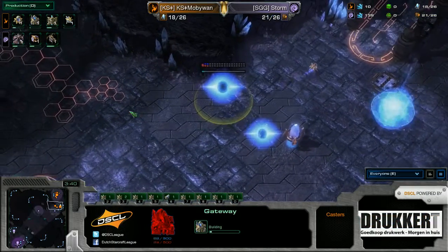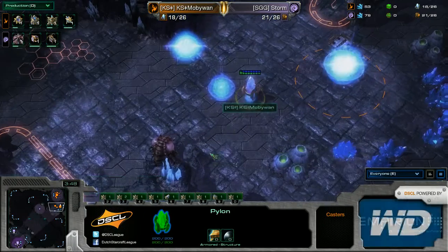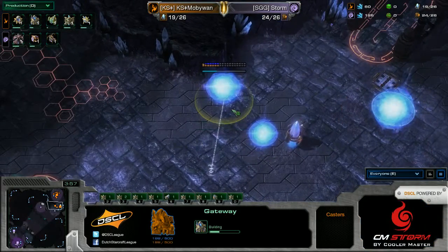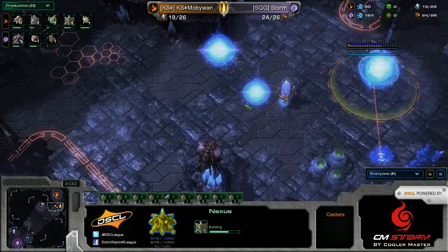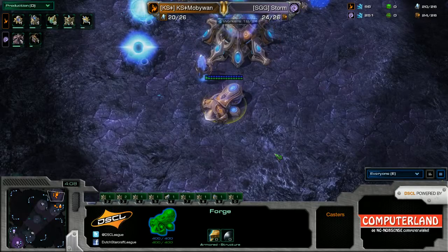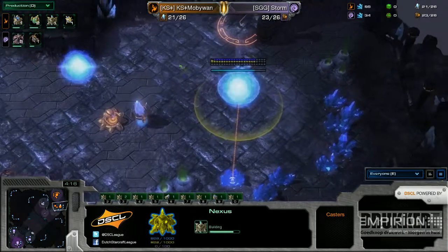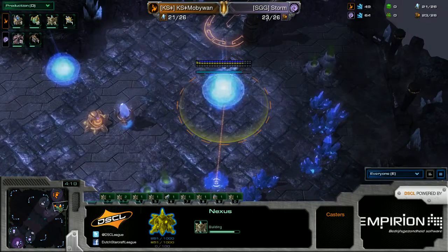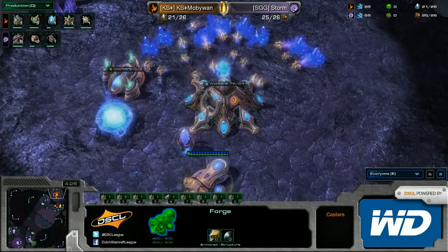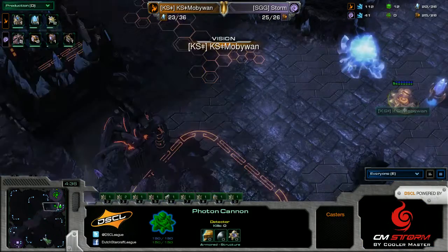We do have the gateway finally going down. The disadvantage of this build is that by having to place that second pylon because you need that cannon in the wall, you delay your gateway a little bit. The reason you do this is that it's easier to hold off six pools, ten pools, and all that when you have your forge in base — you don't have to give it up even if you lose your natural. Third base going up for Storm, and it has not been scouted by MobiWan.